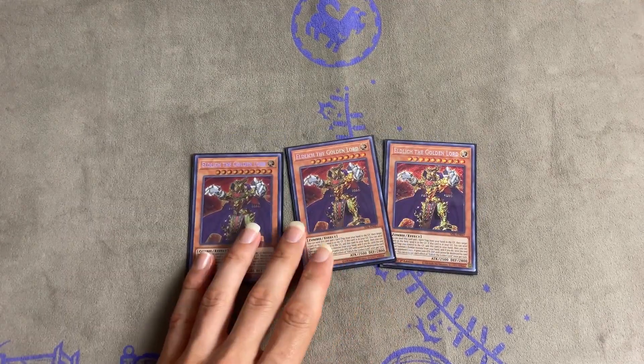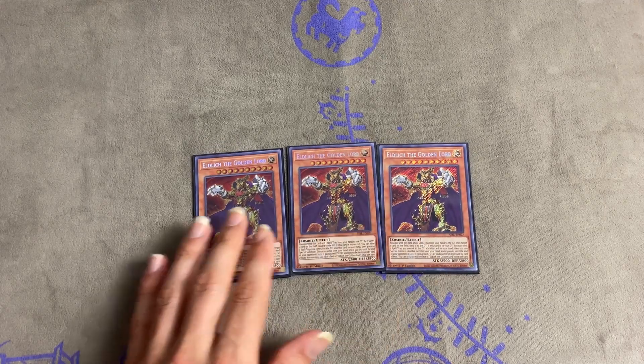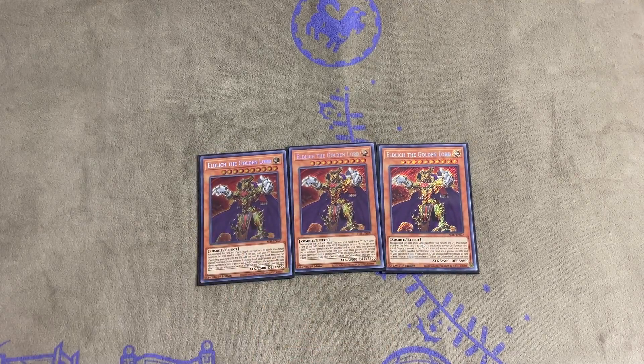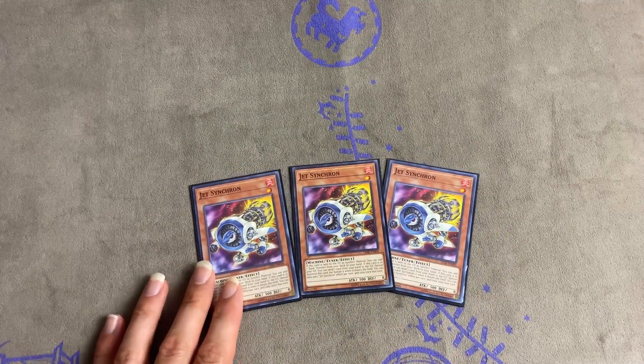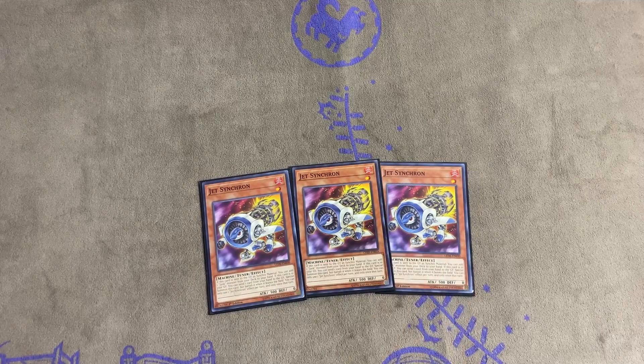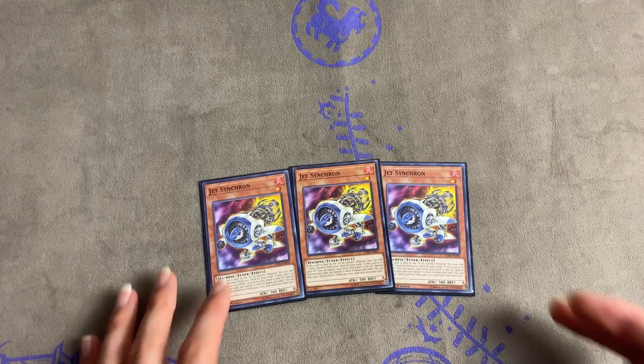We got three Golden Boys — Eldlich is the center of the deck, so I don't understand why people run two; you need three. Next we have the main core of the engine: Jet Synchron. Jet Synchron is so essential — you can use this one card to create a full board. Don't sleep on this card because it can do some really good things.